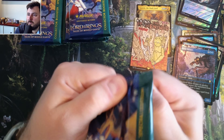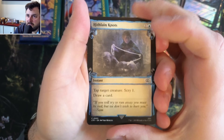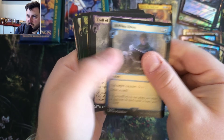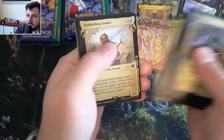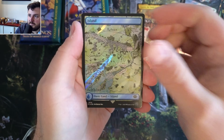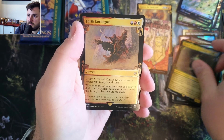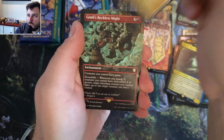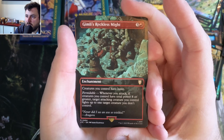I don't know if that is Gollum or what the heck that guy is. Stone, Trickery, Chance, Farthing, Fear. Island, Elrond, Master Healing, Fourth Aerolingas. Okay, here's a new scene - Gimli's Reckless Might. Creatures you control have haste.